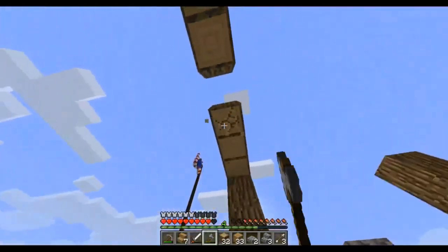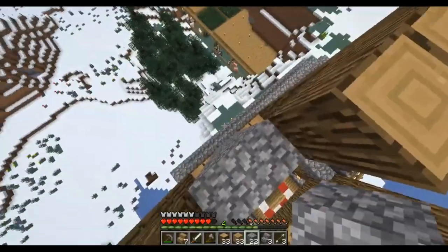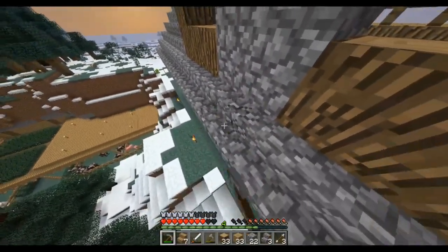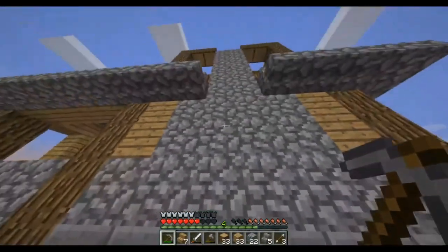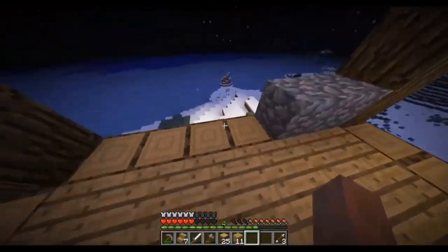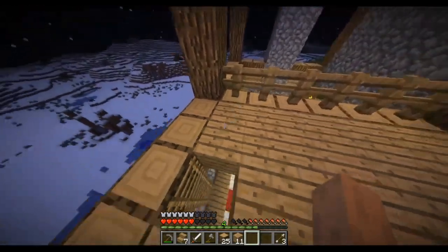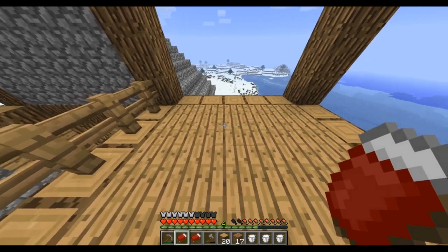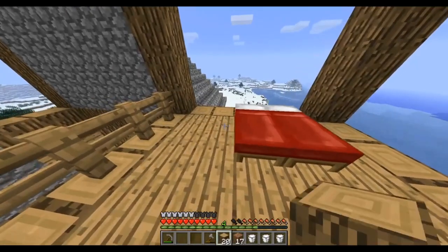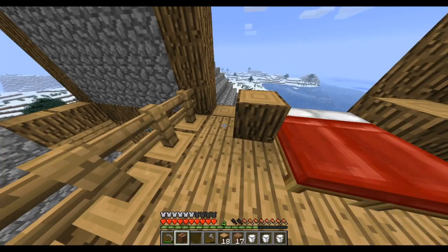These blocks don't belong there. This should actually just come out the back here — I don't see any reason why it shouldn't. Okay, we're out of cobblestone. We got our two beds. We'll do that — a nice little nightstand on each side, and a jukebox.